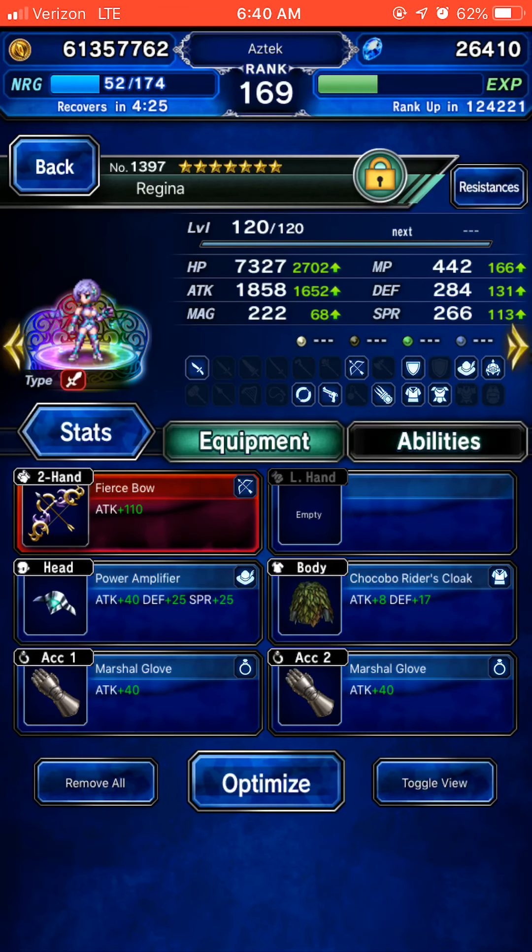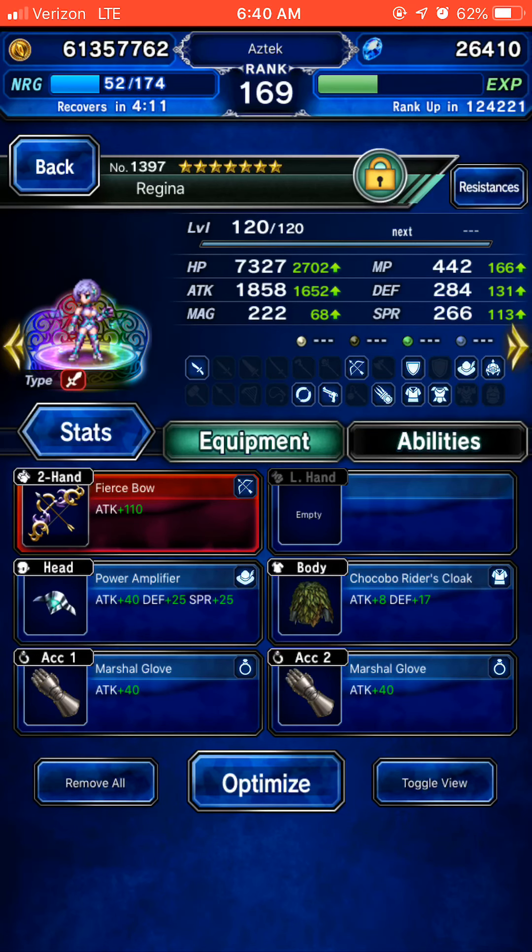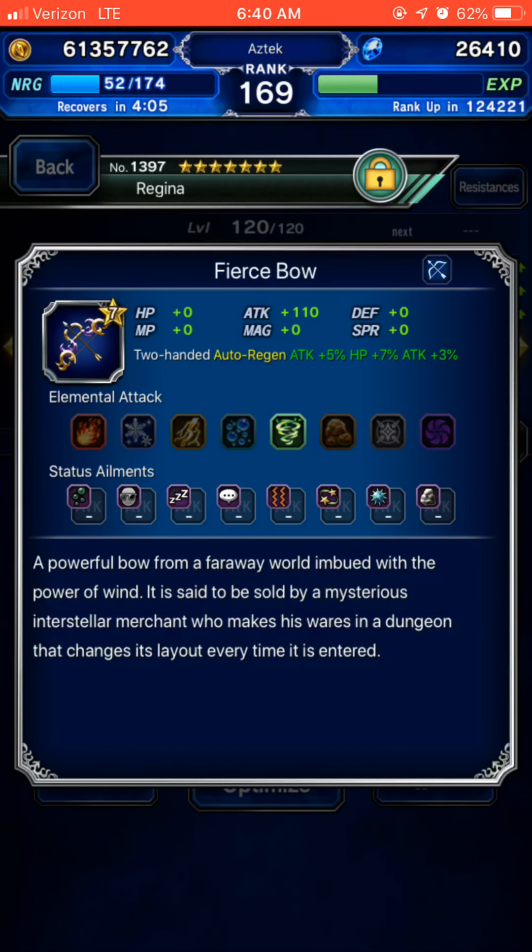Regina is going to be my finisher. She has a little bit low attack, but I gave her the Quip Bow, Man-Eater, Man-Eater Plus, Truth Seeker — essentially True Double Hand gear — and the Fierce Bow, which has Wind Damage.